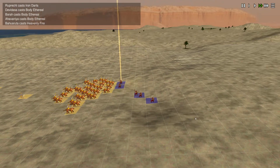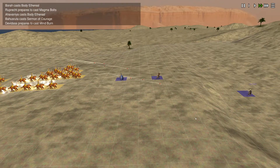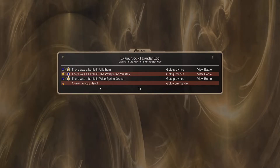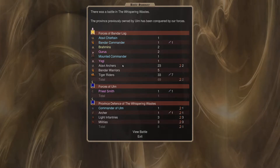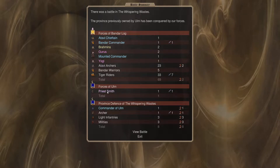We're going to do short work here of these units. He probably survived. We lost two of the Atavi Archers. He didn't lose his Priest Smith.